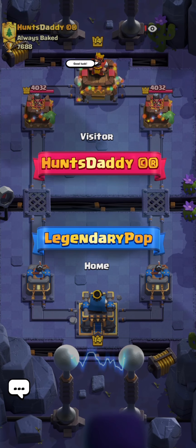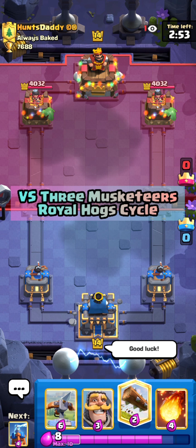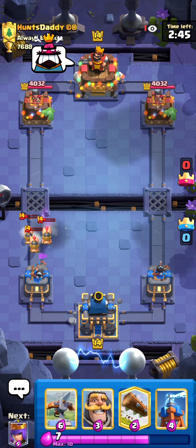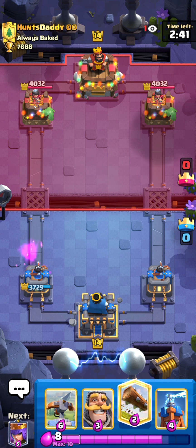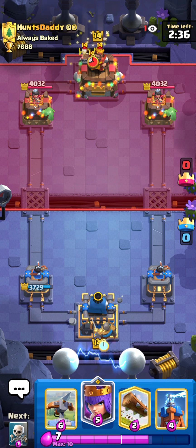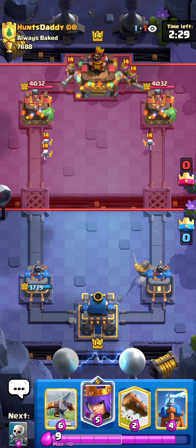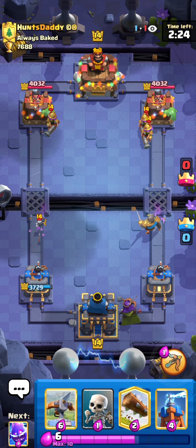We found a match against Hunt's Daddy from Always Baked. We have a Log so we can just cycle that. He goes for Royal Hogs first play — interesting first play. It could be Recruits. We are gonna Knight instead of Cycling Log since we are actually up one Elixir. We wanna see what he has. It's actually gonna be Three Musketeers with Skeletons too. Archer Queen's ability should come in clutch against these two Musketeers — gonna use it now. He goes for an Ice Golem, but she does take care of two of those Musketeers, and we are just gonna E-Spirit in front to support.